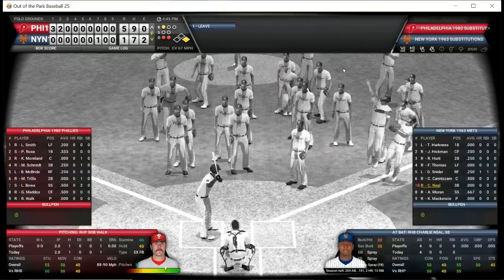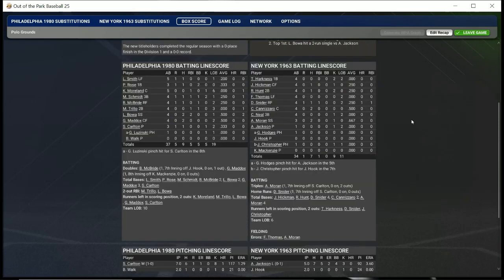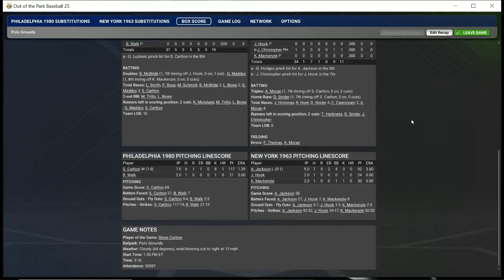It says they win the World Series — I don't really think this would have been any kind of World Series in anybody's book, but it was one game and the Phillies won it five to one. Here is the box score: Carlton got the win — went seven, allowed six hits, one earned run, no walks. Bob Walk came on for two innings and gave up no runs. Al Jackson pitched five, gave up five runs total, two earned, on seven hits and four walks, struck out three. Hook went two and allowed one hit and no runs. That'll be it for me — Bob Zolke signing off.